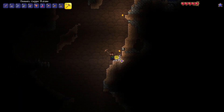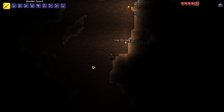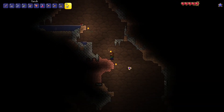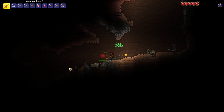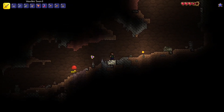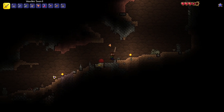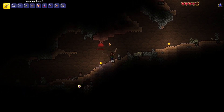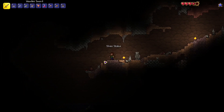I want to get some iron, some stone, and then we can make our way back to the surface. First life crystal — easy. Looking like a good seed so far. I did show off the world's creation, so if you wanted to copy the seed and play along or discover its secrets and spoil it for me — whatever, go ahead. I'm not going to listen to any spoilers, but you can do you. If you like the seed you can just play along.